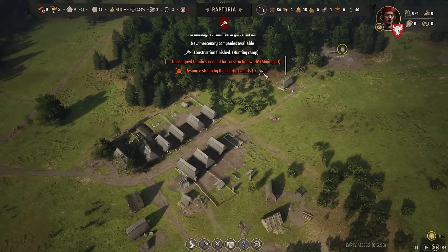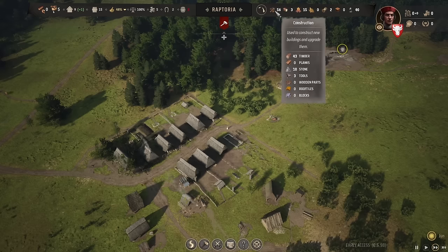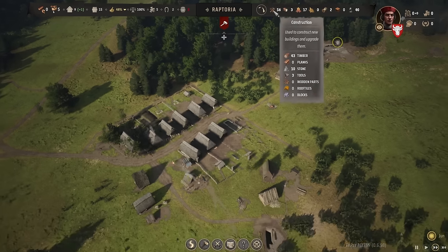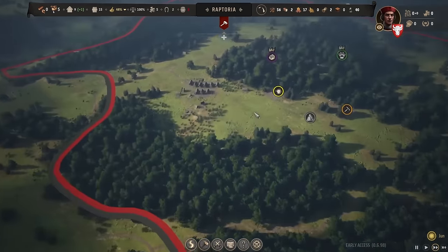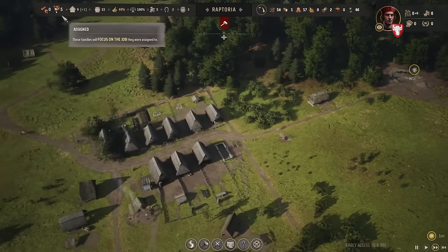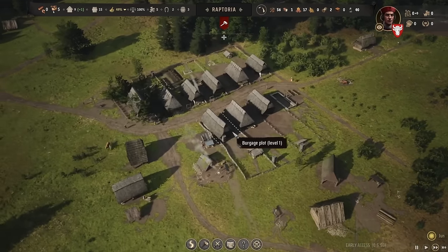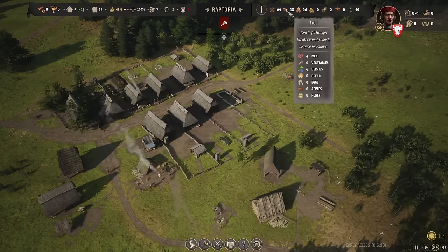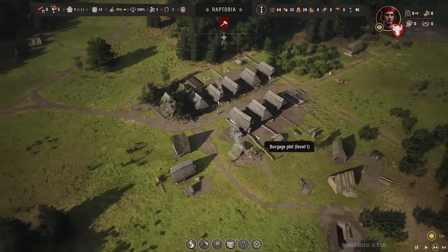Oh, bandits stole from us — they stole seven tools. Those monsters. That's a big theft. They snuck into a different district and took seven tools without us even knowing or seeing them. That's interesting. I guess we're going to have to have guards up, but in order to get guards we've got to have more people. We're at 49 now — almost ready. We got food variety going — bread, berries, meat. That gives us plus one every month, so hopefully by July we've locked in 50% and more people will move in.